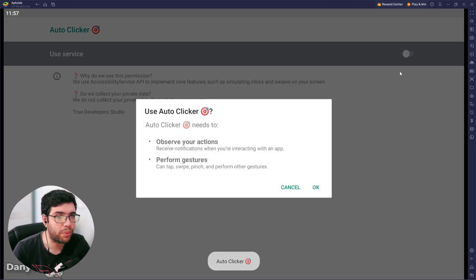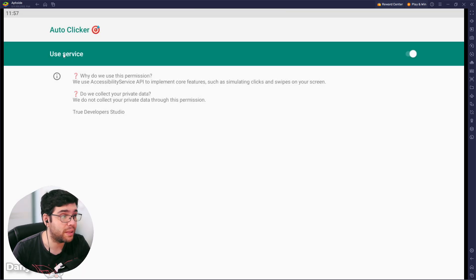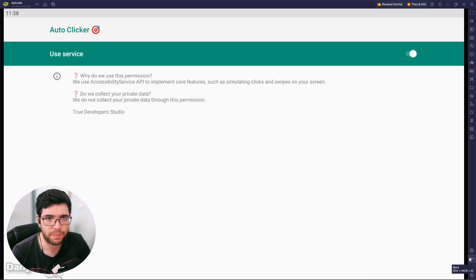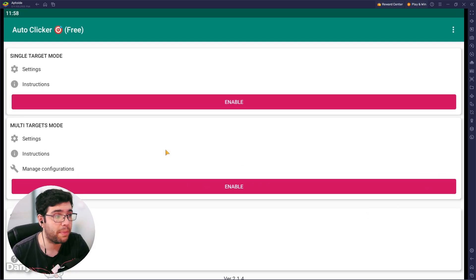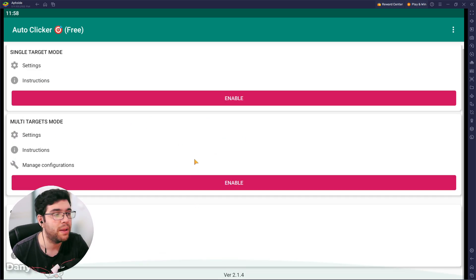The app will ask you for permissions because it requires some permissions from your phone. Click OK and provide the required permissions. This will look different on your phone — this is how it's displayed on the BlueStacks emulator, but it should be quite similar. Just provide the permissions and then click to go back to the app. After you provide the permissions it should be working perfectly, and you can enable multiple modes.